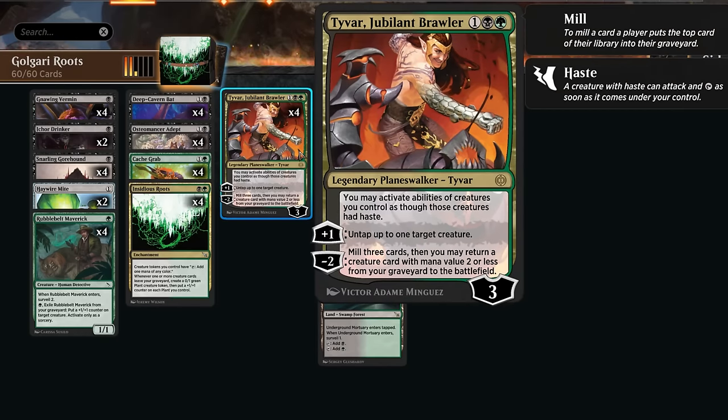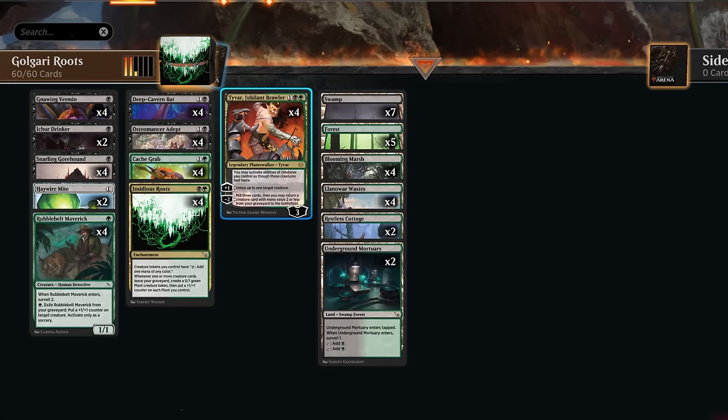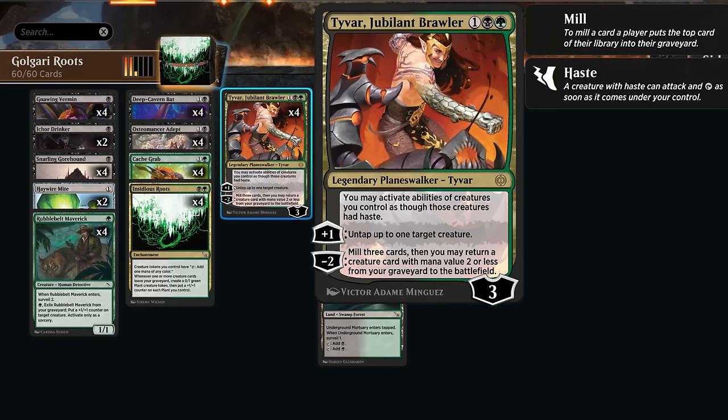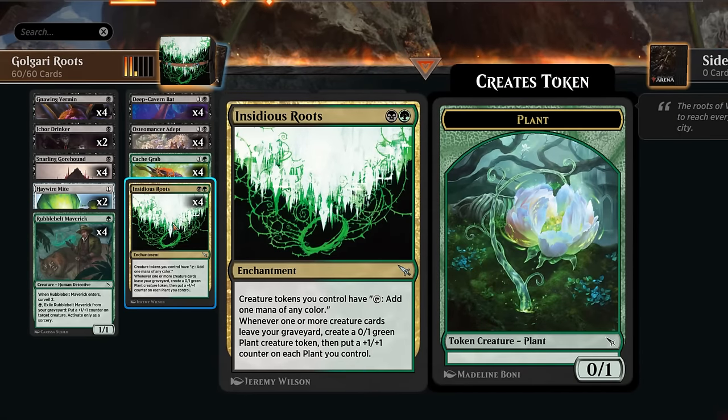Tyvar also lets us immediately activate the Osteomancer Adapt after putting it on the battlefield, or we can get it back out of the graveyard with Tyvar's minus-two ability — milling three cards and returning a creature with mana value two or less from our graveyard to the battlefield. Our deck is filled with one and two mana creatures. Tyvar can also plus-one to untap up to one target creature, useful if we need to untap an additional plant for extra mana. With Tyvar, Osteomancer, and Insidious Roots in play, all we need is enough cards in the graveyard to keep comboing.